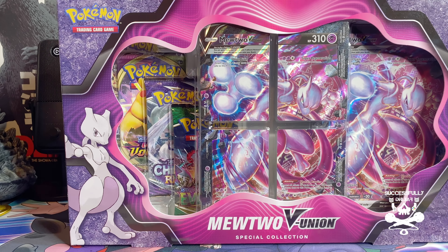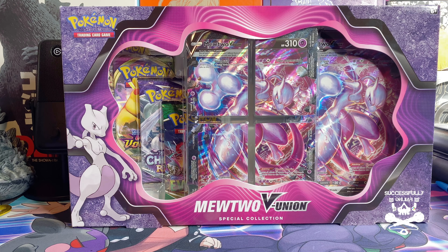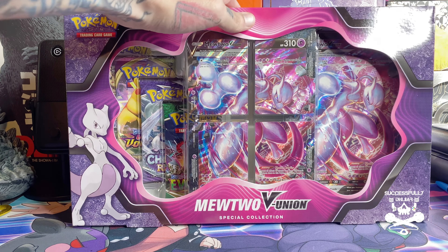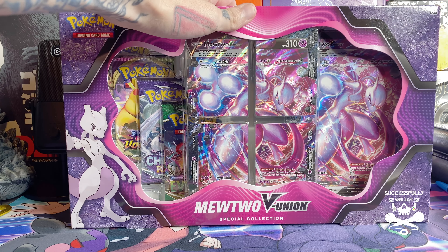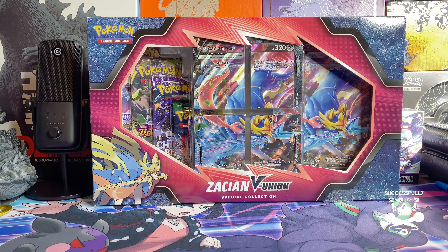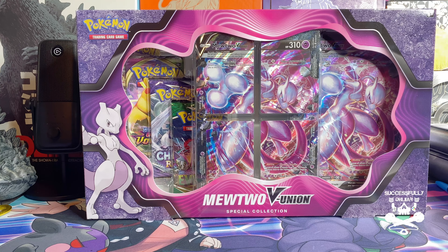Welcome back to another episode of Successfully Failing TV. It's been a couple days, maybe a week since I've done any Pokémon stuff, but we got our hands on two very cool items — we have the Mewtwo V Union box and the Zacian V Union box. We're just missing Greninja, we're not that cool, but excited to get our hands on these.